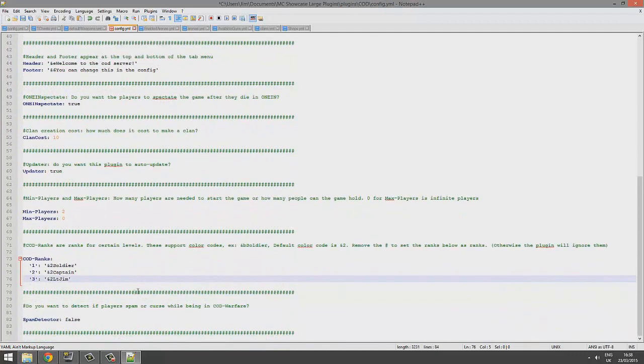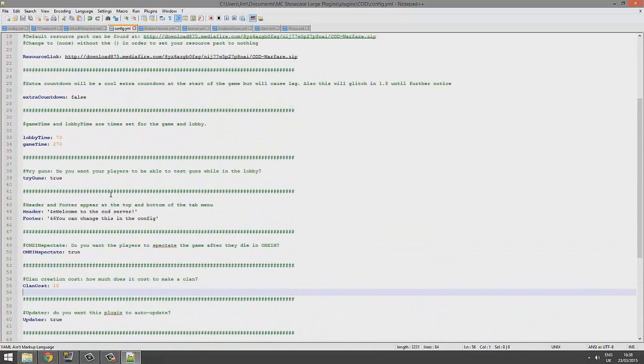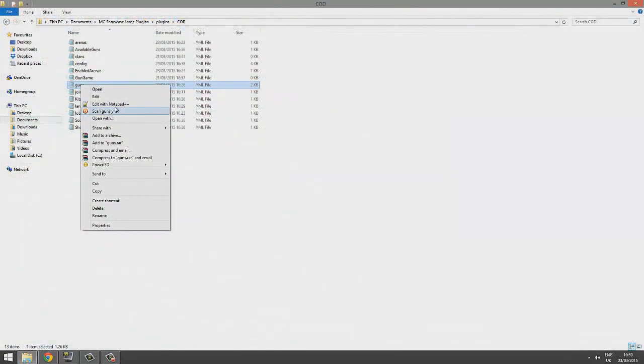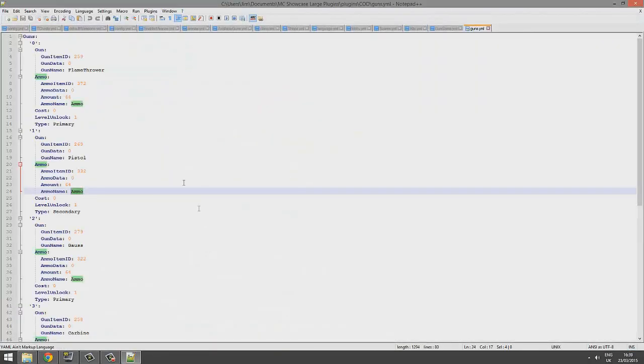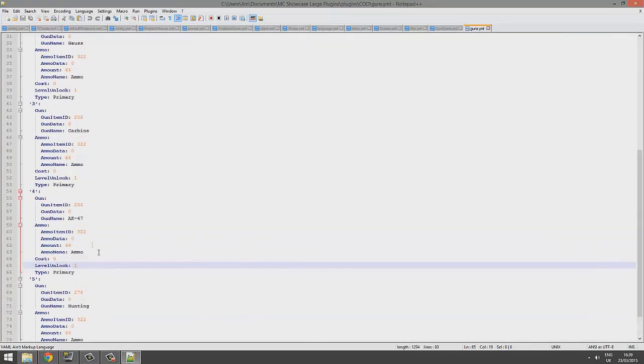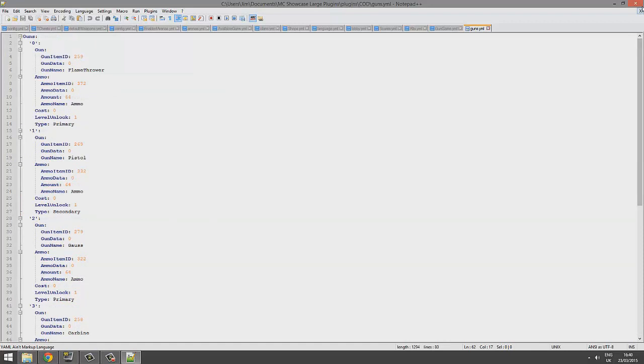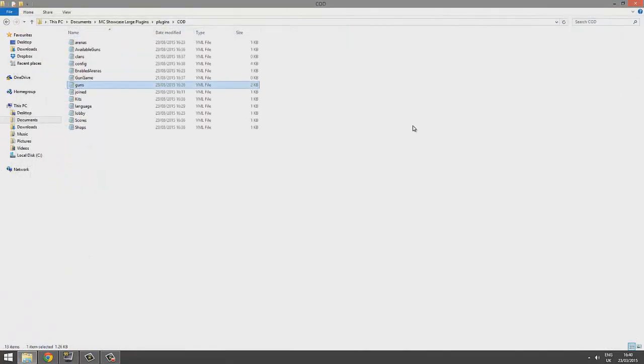A really cool feature is ranks, like MC Warfare ranked. You could create lots of ranks — for example: Soldier, Corporal, Lieutenant, Sergeant — with Lieutenant General being the highest and General just below. You can also enable auto-update, which is a nice feature. In the gun file you can look at everything we've set and change it — the cost, the unlock rank, the name, and the item data ID. That's really cool, and with that it's the end of the tutorial. Subscribe, like, comment, and tell me what plugins you want to see next!